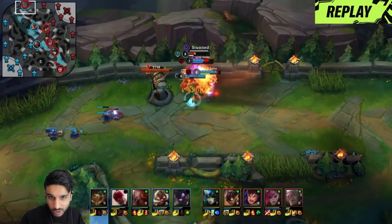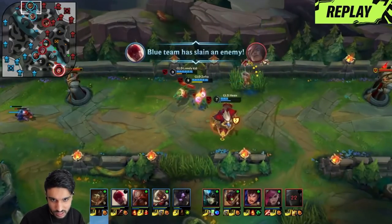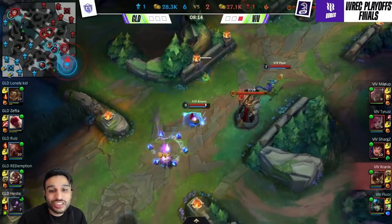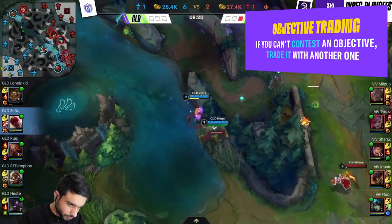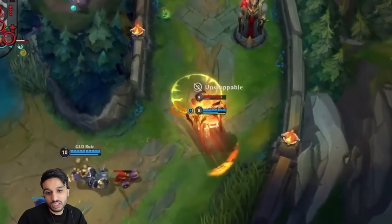As we look into this replay, Gamelord's response was perfect — they went for the top lane turret, killed Milip, and pushed the top lane turret without using a Rift Herald. Gamelord's response was just as good as VIF's play. They traded even. But you have to keep in mind: VIF Esports has an incredible late game composition, so this is still somewhat of a win for them.